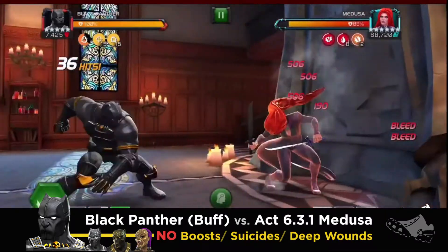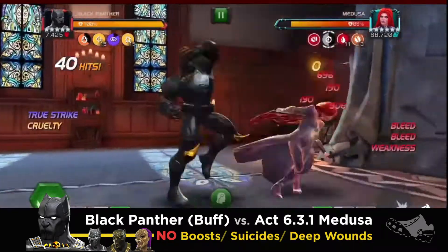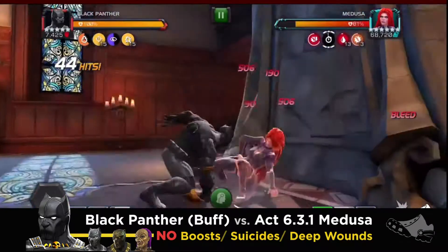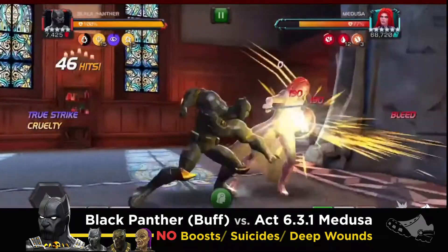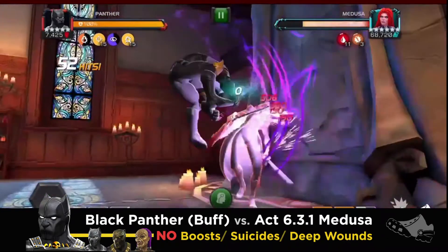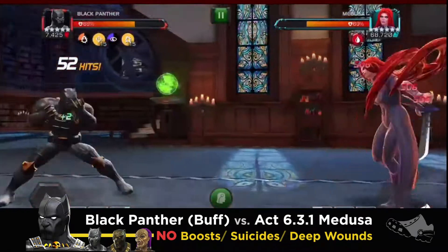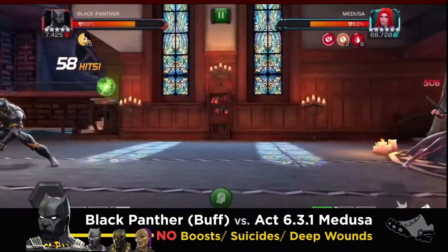Now for synergies, I've got Black Panther Civil War, Killmonger, and Jabari Panther. What that winds up doing is increasing the potency of the bleeds and also doubling down on bleeds. Plus, it winds up giving a true strike on Intercept — that's the Killmonger one. I would say Black Panther Civil War and Killmonger are far and away the most important. Jabari is optional, but winds up inflicting an extra DoT just to make life a little bit easier.